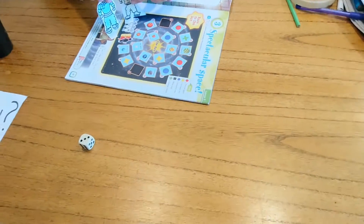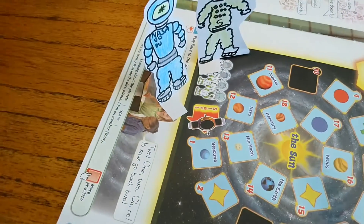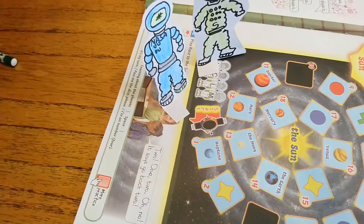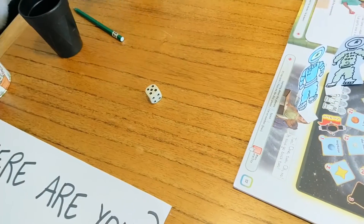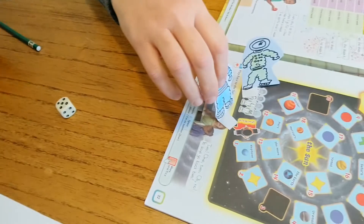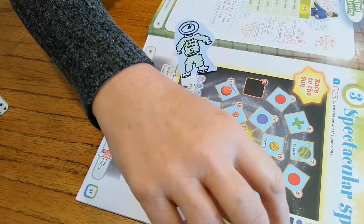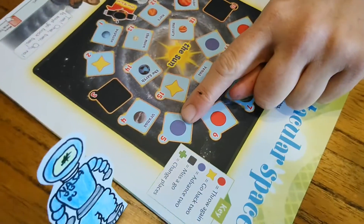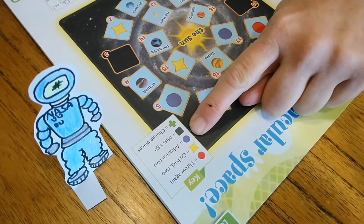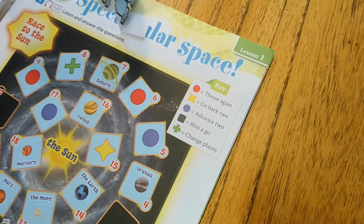To start playing, all the counters must be on start. So you throw the dice. This is his turn — this is number five, so you have to advance five spaces: one, two, three, four, five. And this is important: if you land on a square with a blue circle, you have to advance two. He's very lucky — one, two!